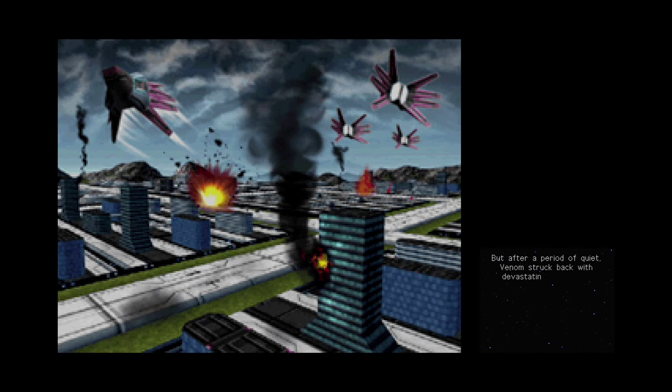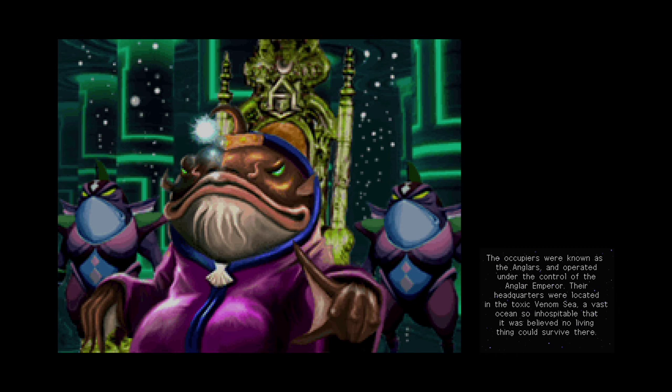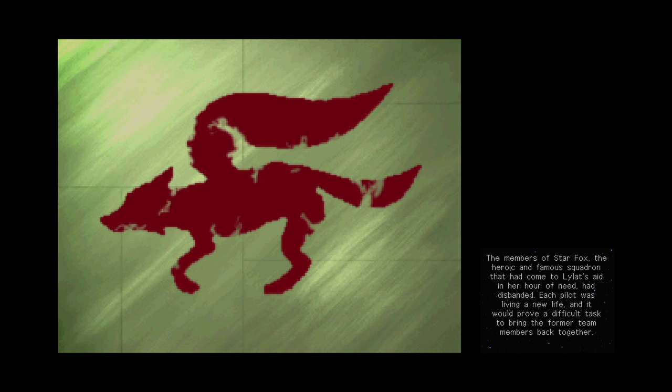But after a period of quiet, Venom struck back with devastating attacks on the Lylat System. Any and all attempts at resistance were brushed aside, and soon cities came under the grip of a new terrifying enemy. The occupiers were known as the Anglars, and operated under the control of the Anglar Emperor. Their headquarters were located in the toxic Venom Sea, a vast ocean so inhospitable that it was believed no living thing could survive there. The members of Star Fox, the heroic and famed squadron that had come to Lylat's aid in her hour of need, had disbanded. Each pilot was living a new life, and it would prove a difficult task to bring former team members back together.